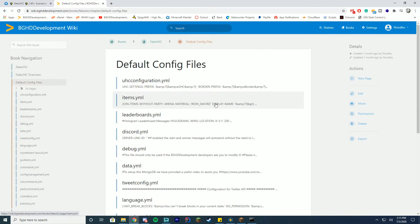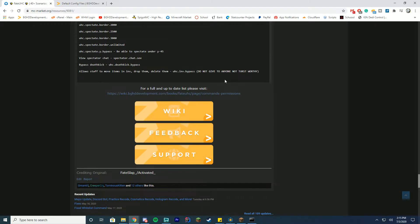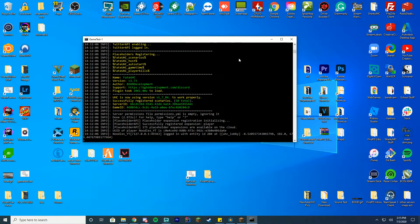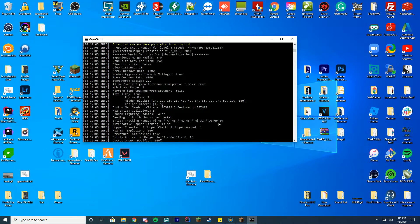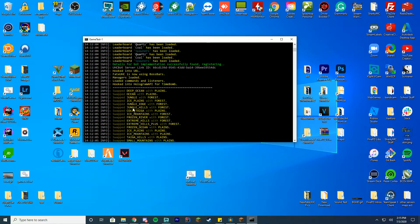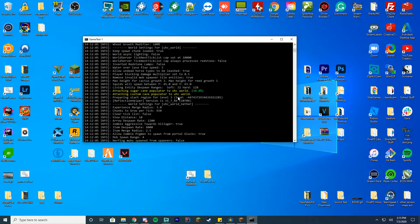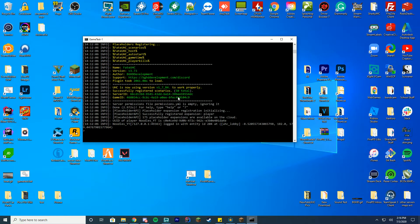We also list all the default configure files on the wiki for you to take a look at so you can see what you can change in the plugin. Let's get into the plugin itself. I've already have it starting up here and it actually tells you when it's doing everything — when it's populating, switching between stuff, what it's hooked into, what leaderboards are running — all of this good stuff visible from the console log.